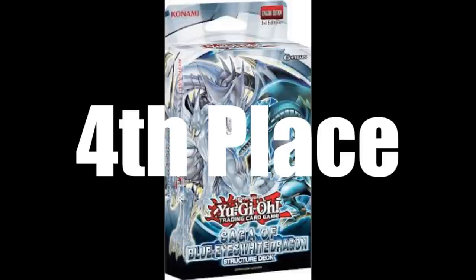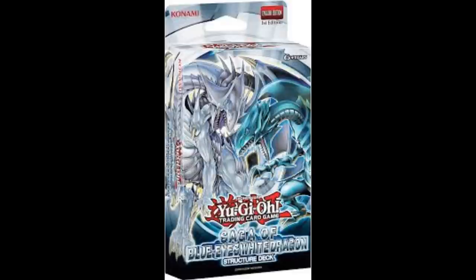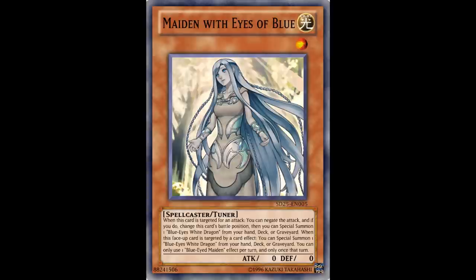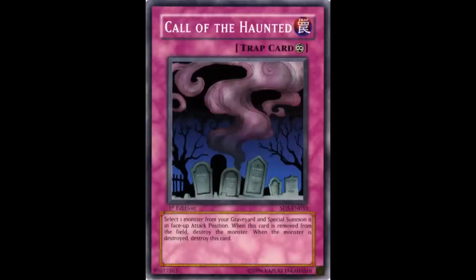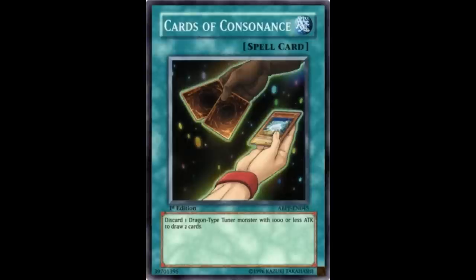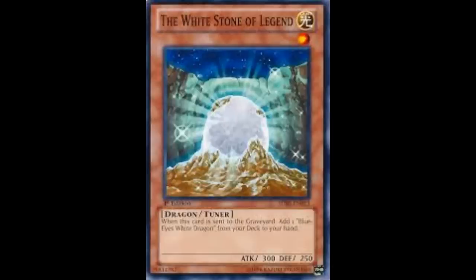In 4th place we have the Saga of Blue-Eyes White Dragon structure deck. This deck is one of the classics with Blue-Eyes White Dragon and new support for the Blue-Eyes. It comes with amazing support such as Maiden with Eyes of Blue, which pretty much allows you to special summon a Blue-Eyes from your deck once it has been targeted by an attack or an effect. This deck also includes good staple cards such as Call of the Haunted, Fiend Chain, Honest, Trade-In with Blue-Eyes, and Cards of Consonance with White Stone of Legend for the draw power.